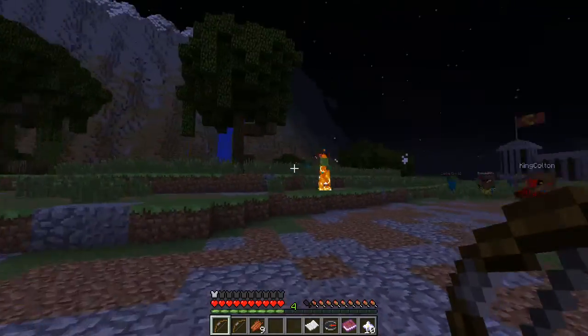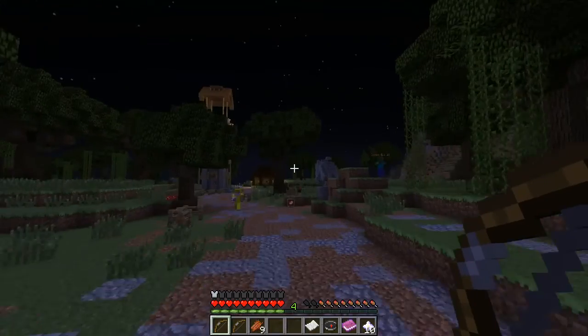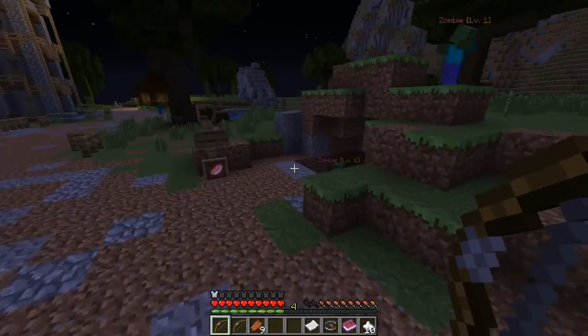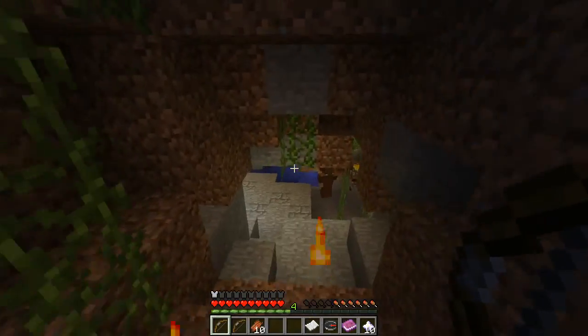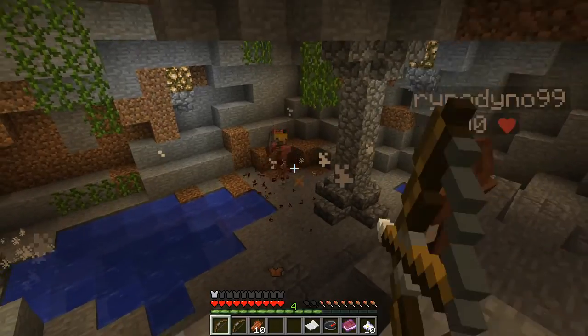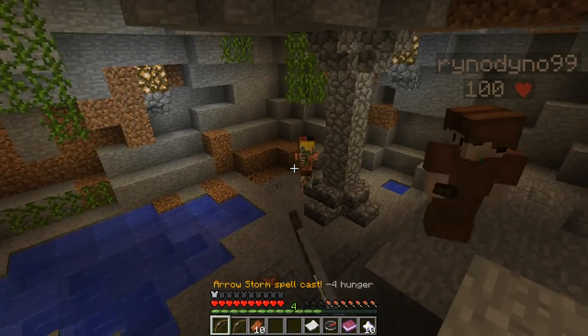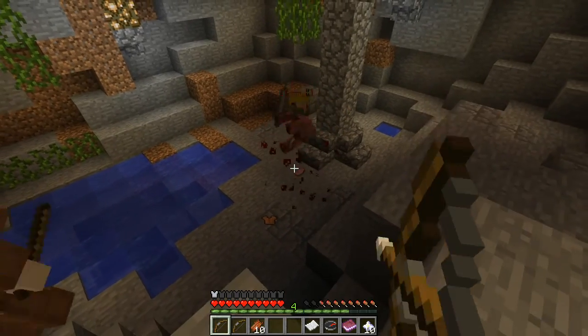Ooh, iron sword — watch this. I'm just gonna snipe him in the face. Down here is a pig zombie cave. Level 15 pig zombies come around the town and you can farm down here.